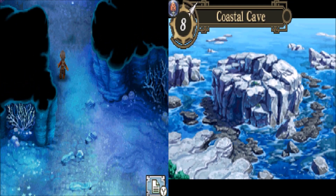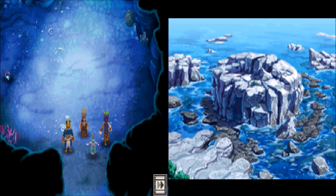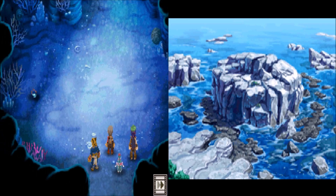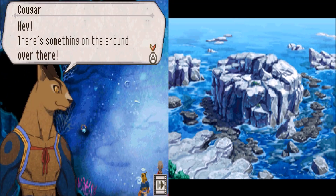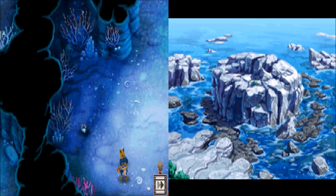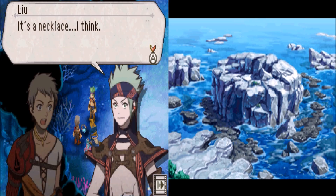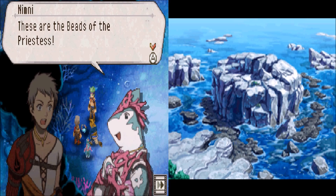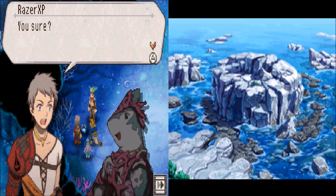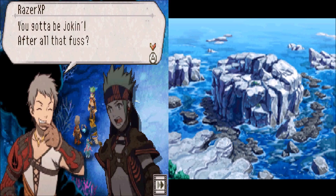Alright, let's look through the Coastal Cave. And another cutscene. Hey, there's something on the ground over there. You don't see it? It's right there. What is this? It's a necklace, I think. These are the beads of the priestess. You sure? So all we need to do is bring this back to Naira and we're done? Gotta be joking. After all that fuss?